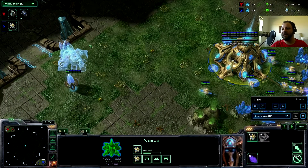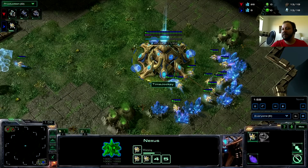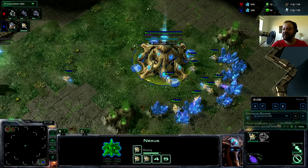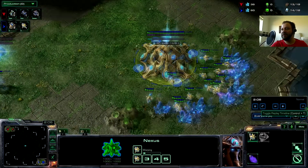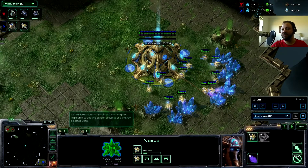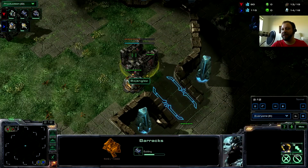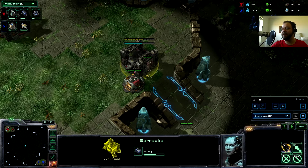I've got my gateway coming soon and a probe going over there to build it. More probes — I've been Chrono Boosting and I don't have enough energy, which means I've actually been doing okay keeping up the speed of producing probes. Let's see how he's going — he's got his barracks in there. He's going to put another supply depot there to stop me scouting because I'm going to be looking to scout pretty soon. I'm at 14 supply.